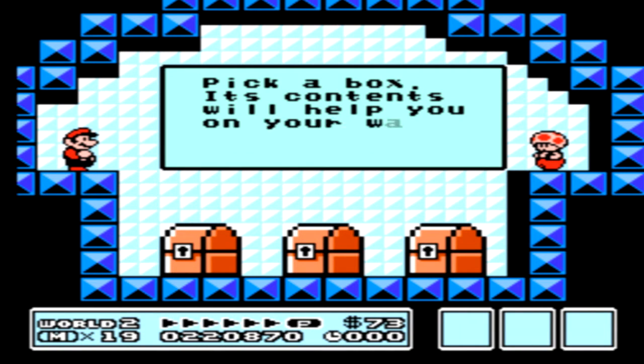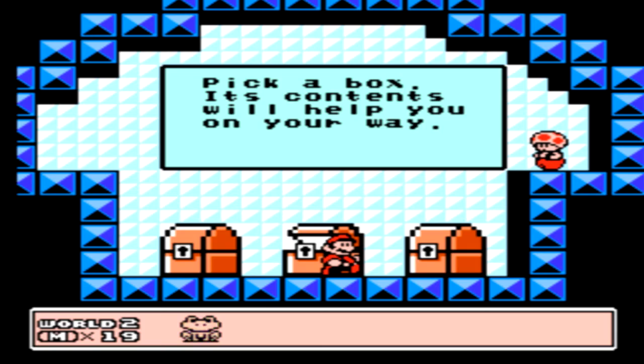This hammer brother down below me is an asshole — I'll show you why after I get this Toad House. In this particular Toad House, it will introduce one of the new Mario suits we'll be using quite a bit in the next stage. It's the frog suit. I think no matter which chest you pick, you'll get it no matter what.